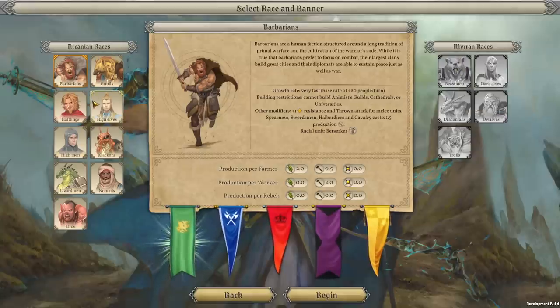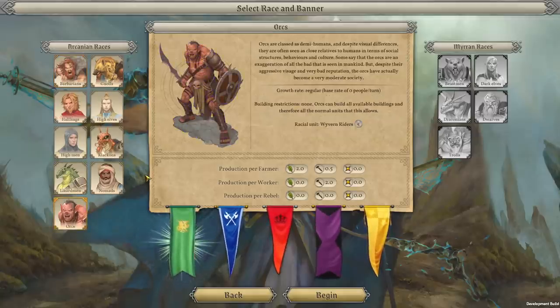Now that we've done that, we get to pick an army to play as. There are Merrin races and Arcanian races — Merrin wizards are the only ones that can pick the Merrin races. We did not pick a Merrin general, so we can't take a Merrin race. However, there are Barbarians, Gnolls, Halflings — a lot of choices. From what I've played so far, I've played Barbarians, Gnolls, and Highmen, and they all seem kind of similar — they have similar tracks. We'll just go with Orcs. They get Wyvern riders, which sounds rad as hell.